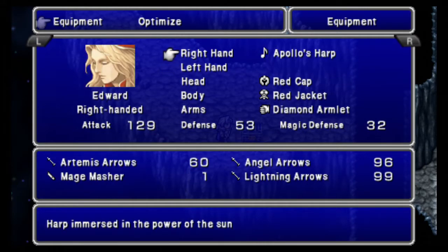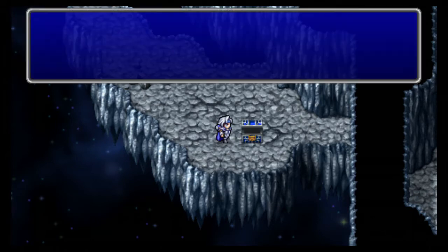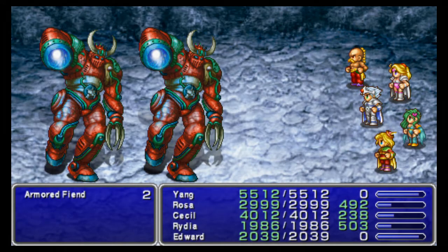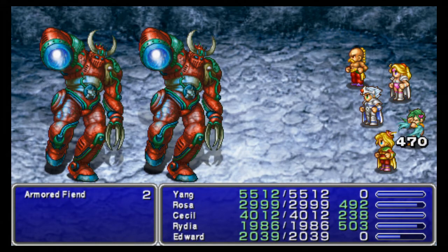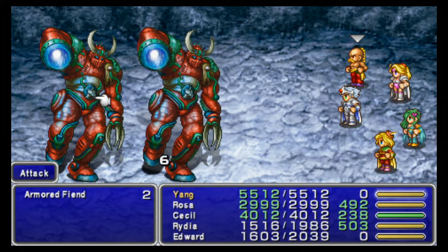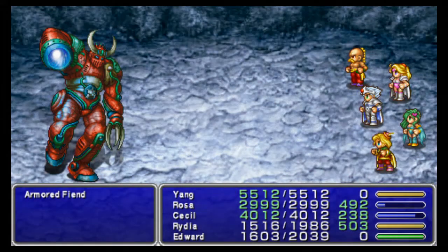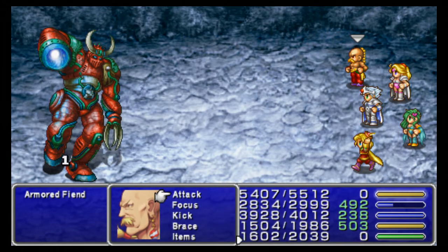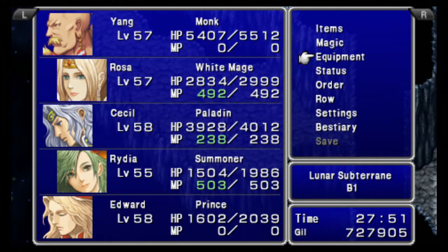We want to equip the Ogre Killer, and this is the one time I'm gonna use Angel Arrows because this is a guaranteed Armored Fiend. Let's fight him. Go ahead and attack. My god, Cecil, you are so slow. Just have Rosa finish him off. If there's two Armored Giants or Armored Fiends you might as well switch to the Angel Arrows. Get a Black Garb — I don't think anybody can equip that in this party. Just hold on to it for Edge later; it trades strength for agility basically.